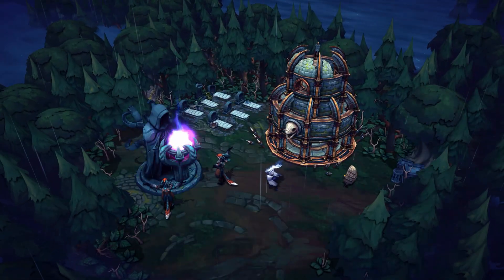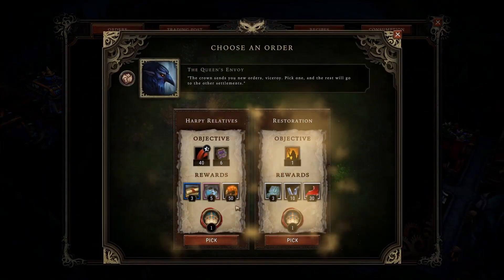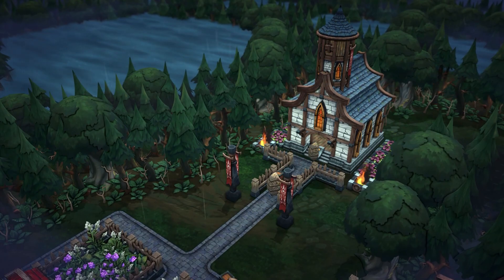To convince the queen that your settlement is self-sufficient, you must fulfill her orders, venture into the ominous forest, or win your people's hearts.